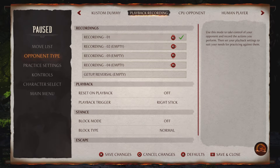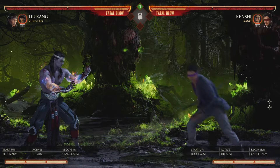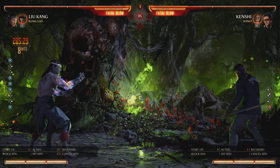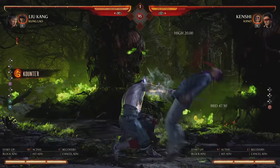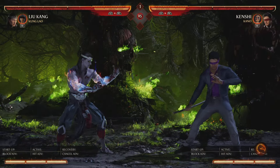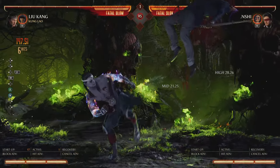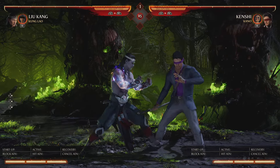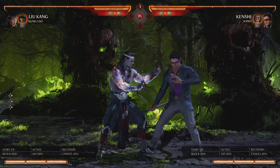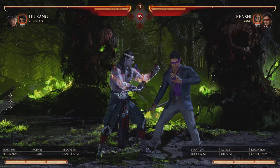For anti-air combos: if the opponent jumps in and you anti-air with Dragon's Fist, the combo is back-two-three, three-three-three, back-forward-three — super simple. Same for a stand-one anti-air. You can also end any combo in down-back-four for more oki. For the back grab combo: when he throws to the other side, call Kung Lao, then three-three-three, down-back-four — and you can loop that throw over and over again when ending in down-back-four because of the oki.